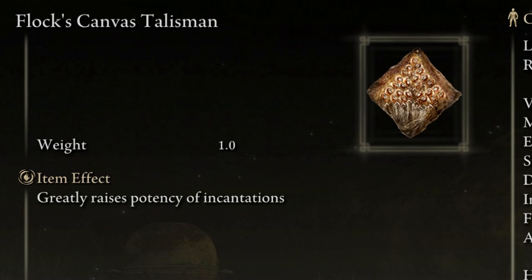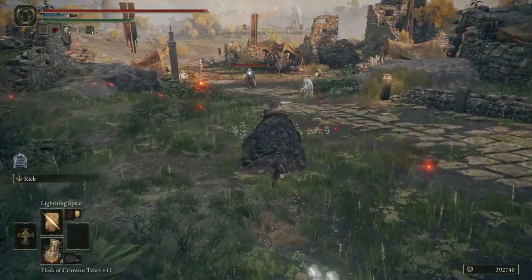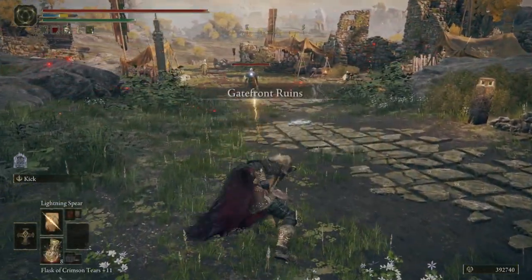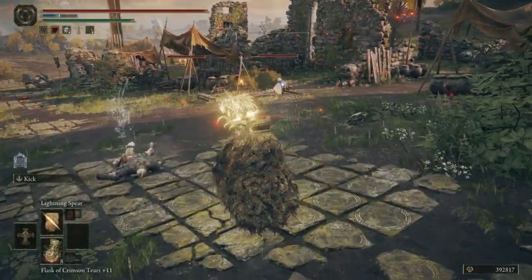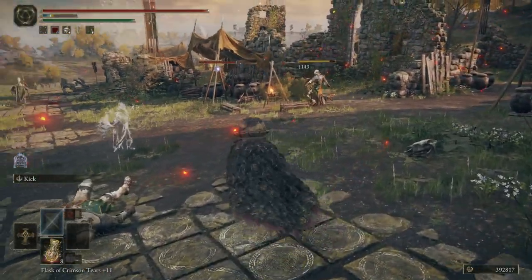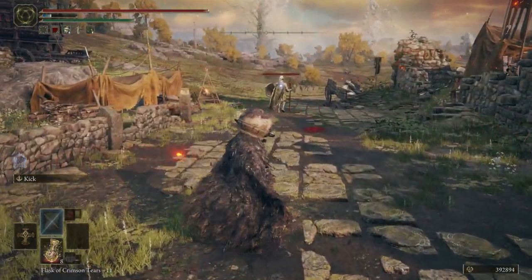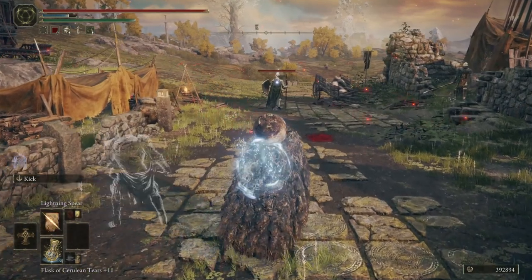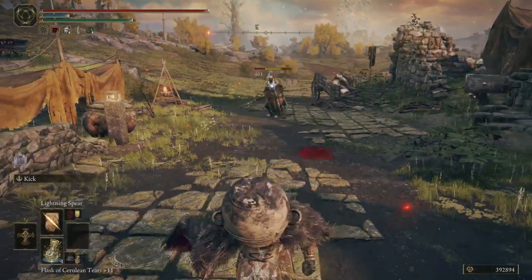Seventh is the Flock Canvas Talisman. This one raises your incantation damage by around 8%, very simply. As much as this is an amazing talisman for anyone who focuses incantations as their main source of damage output, to acquire this one for yourself is a bit of a task. The way that you get it is by killing an NPC, but only after doing a questline, or at least part of one. The specific questline of note belongs to Millicent, so I'll tell you the general objectives and locations without giving away too much for anyone who wants to see the whole thing for themselves.